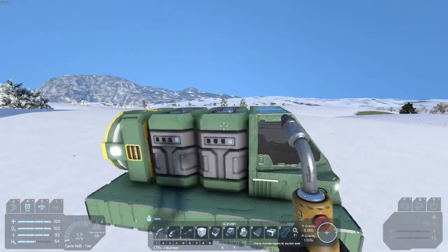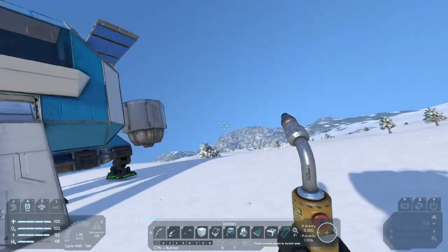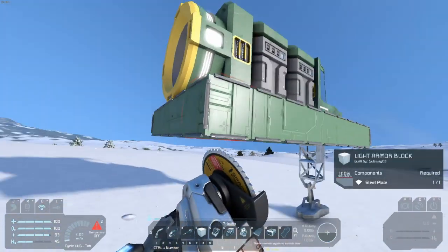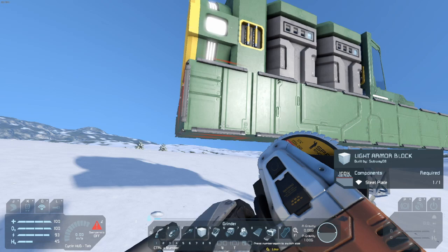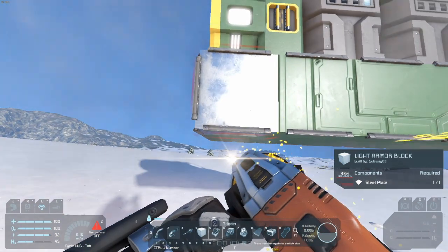Now we have a cockpit, two working batteries, and our connector to connect back up to the station in order to get it charged. Let me go ahead and get rid of this, because we don't need it - this will block us from connecting to the main station.